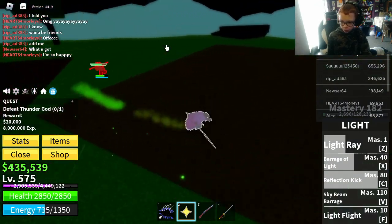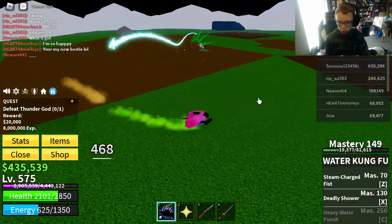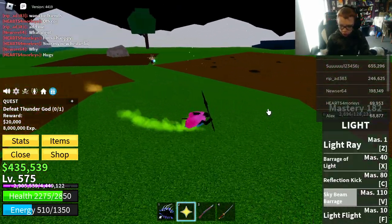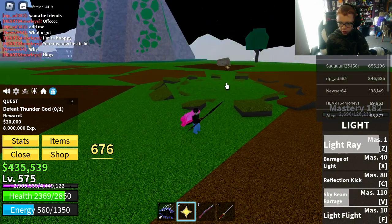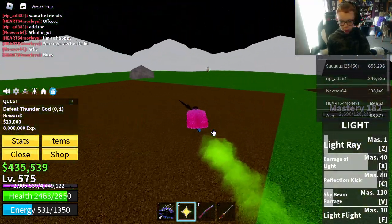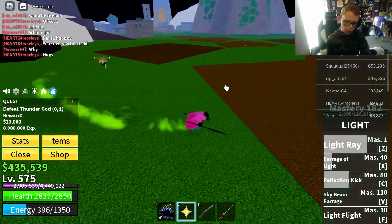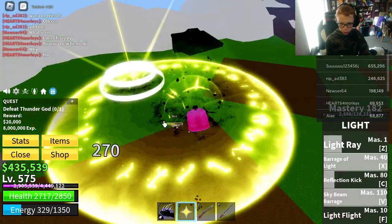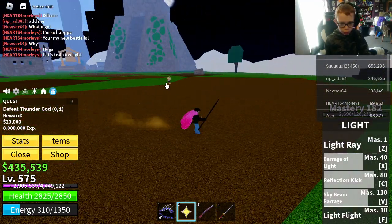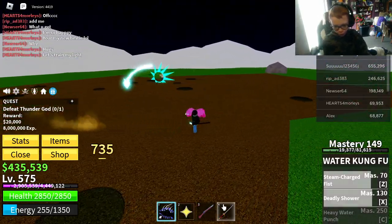Reflection kick — guy being barren — there we go, there we go. He's being combo'd. Okay, he's at half health now. Reflection kick — he'll do a thousand damage from reflection kick. Okay, he truly is the Thunder God. He hasn't done much damage to me yet, slow him away — boom, boom.